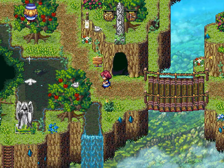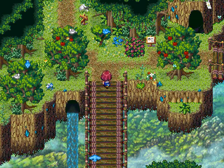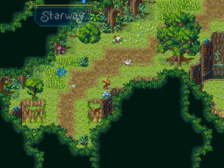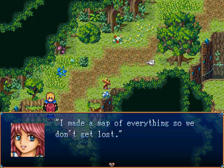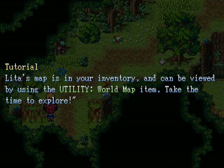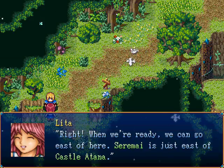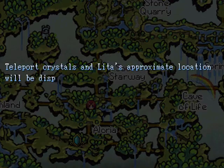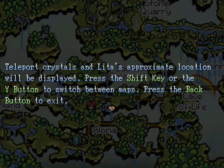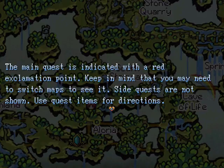Where do I go to the contest - up here to the northwest? Oh, I can go here now. Oh, there's a stairway. Well, we really need to get to the archery contest, but I think I got a little time to spare. Made a map of everything so we don't get lost. Lita's map is in your inventory and can be viewed by using the utility world map item. Takes some time to explore. We got some time to kill before the competition if you want to explore. The main quest is indicated with a red exclamation point. Side quests are not shown - use quest items for directions.